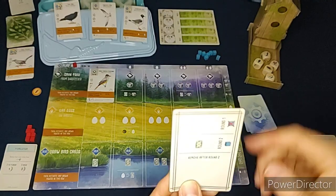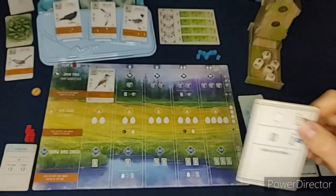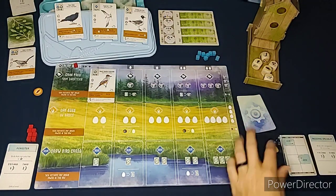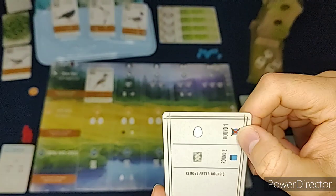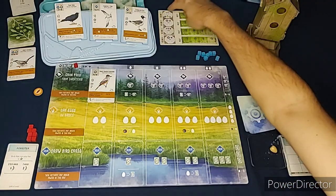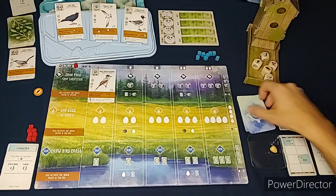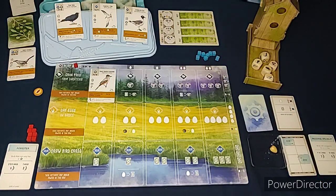The Automa goes - you draw a card, and in round one the Automa is going to get an egg. For eggs, you just put them all in the Automa's area and those are worth points at the end of the game. Then you would remove a blue cube from its board, but right now the Automa doesn't have any blue cubes, so that doesn't apply this turn.